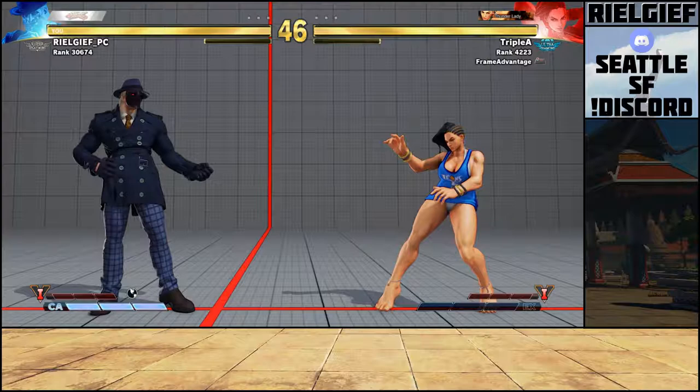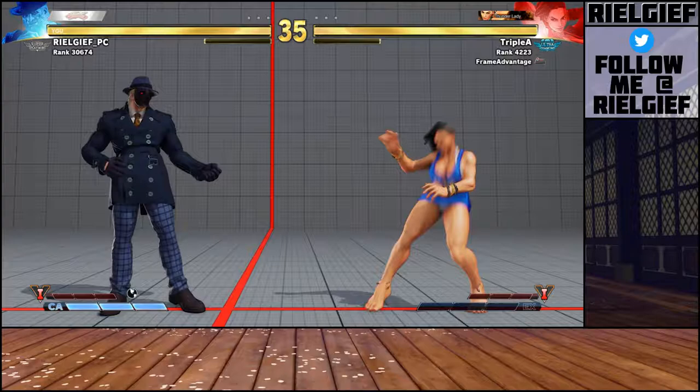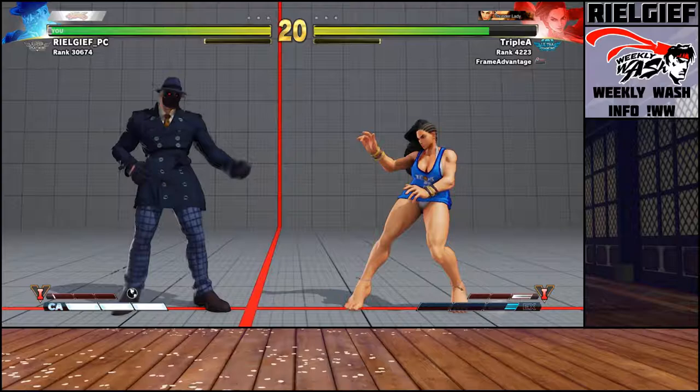We'll start with neutral. Her main buttons are crouch fierce, crouch medium kick, and stand light kick. Most notably, Laura gets away with murder with this button. Look how long it takes before I can push a button again — it's very punishable. On reaction every time if you're in range.